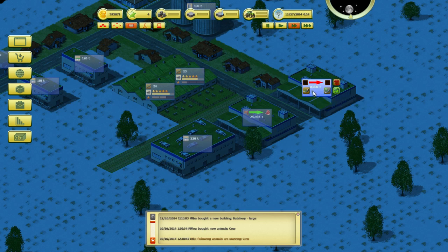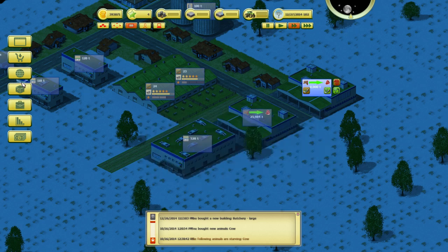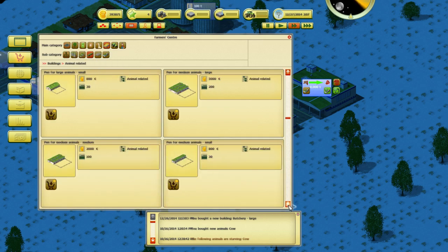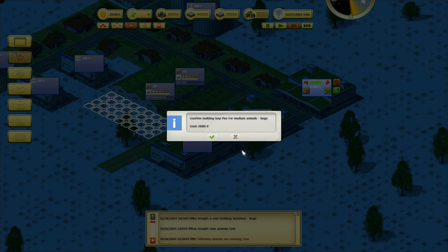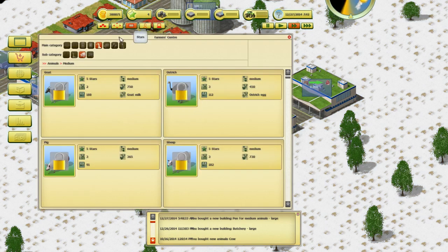We'll go into production here — this is going to give us the cows off one of the two cow pens. When you put in a duck pen it'll actually show the picture or the tonnage you're going to get from it. Let's go into Buildings, Animal Related — a large pen for medium animals. We'll buy that and put it there. A good one is probably ostrich — oh, we can't afford that one yet.